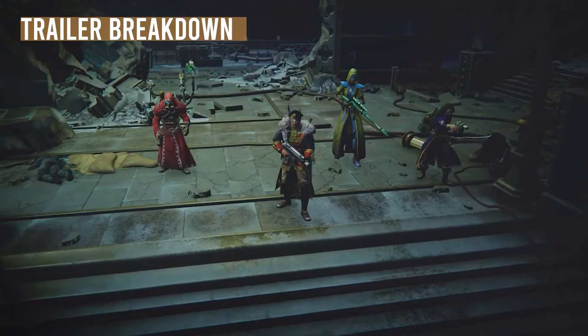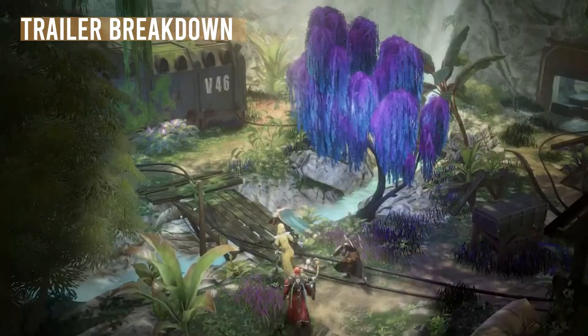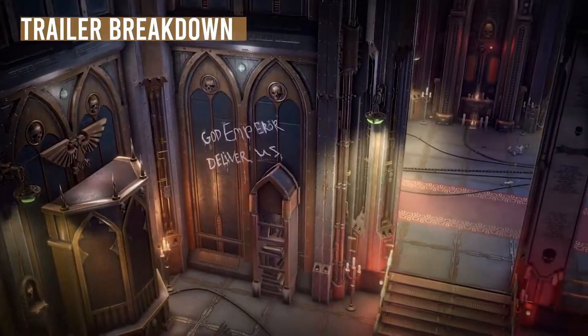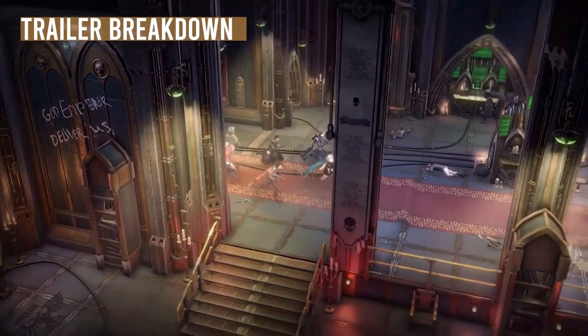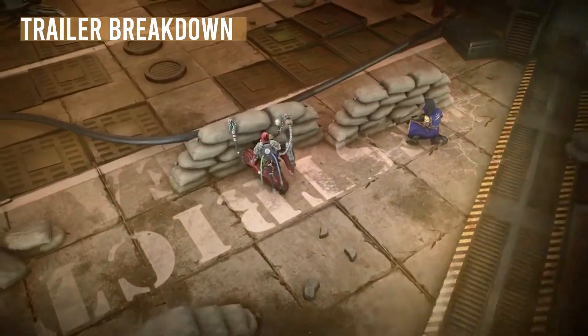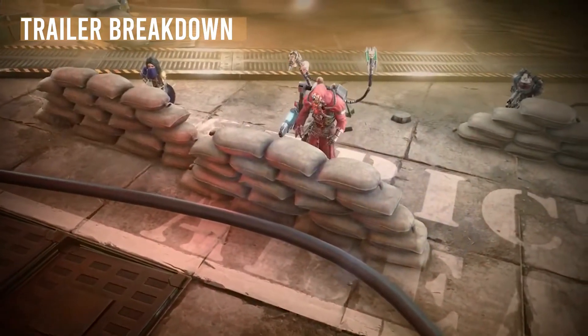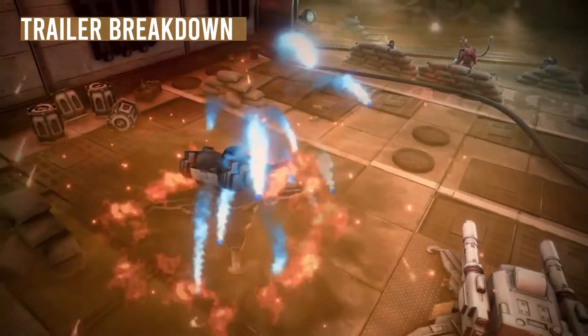Yesterday, Owlcat showed off some new gameplay, featuring a new Eldar companion and also various maps across the galaxy. Keep in mind that a lot of the stuff you've seen so far isn't even in a beta stage yet — we're still looking at alpha gameplay, so a lot of this stuff is subject to change.